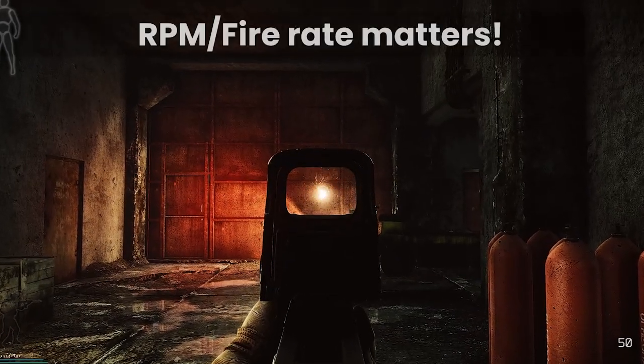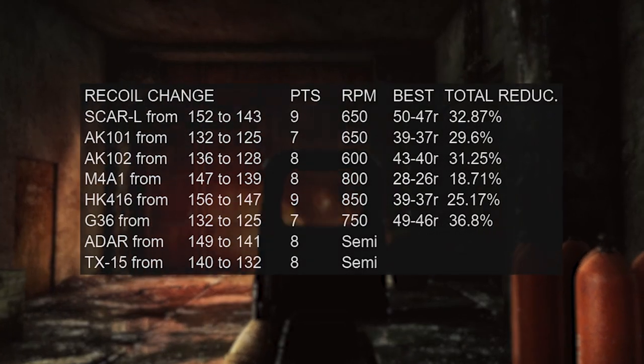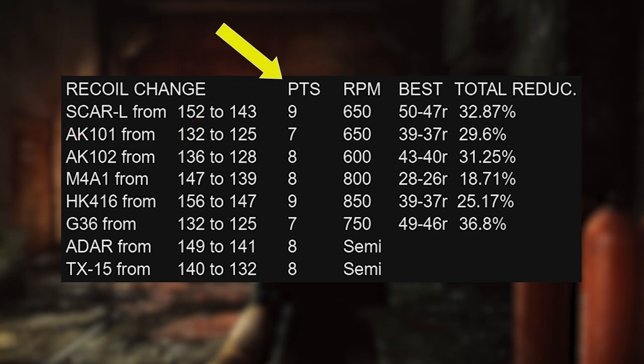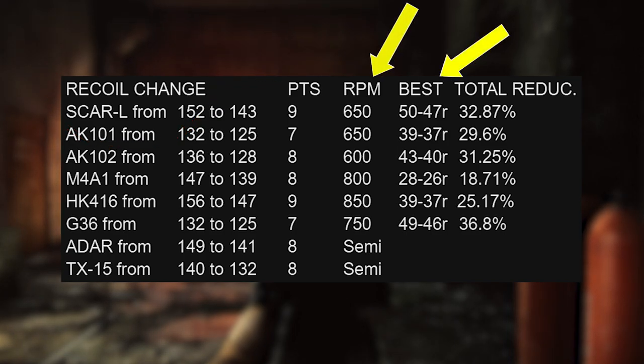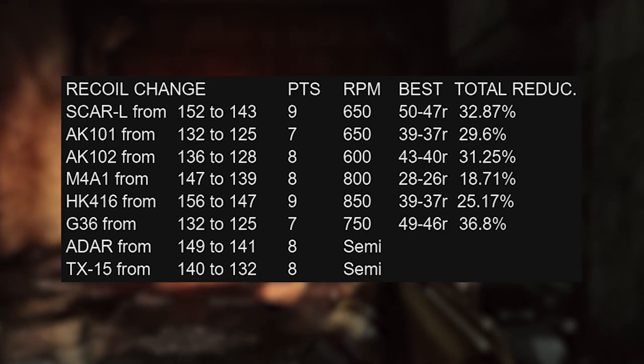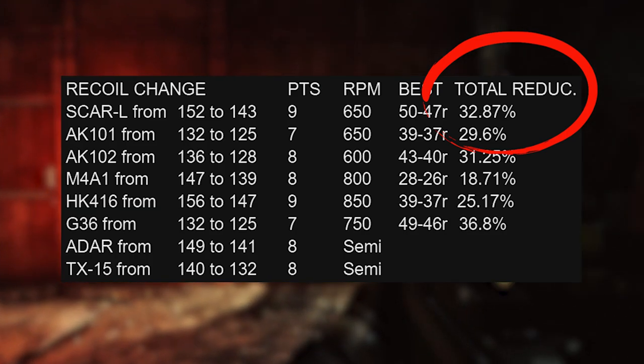It's also good to remind ourselves of the fire rates of these guns because it has a big impact on the full-auto spray. In this table, I've summarised the recoil change, the points improvement from the base, the RPM of our guns, and the change this has made to the best-in-slot vertical recoil builds for each weapon. The final number represents the total recoil reduction of all the mods in the best configuration.